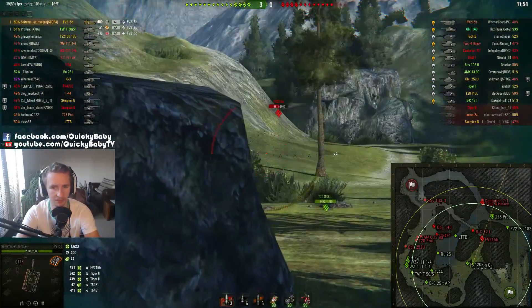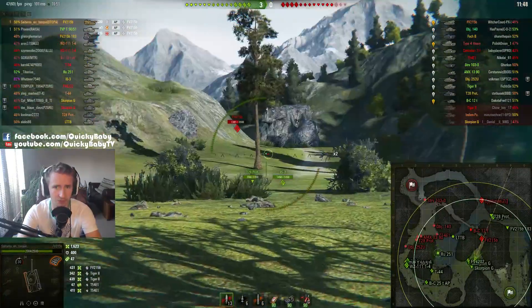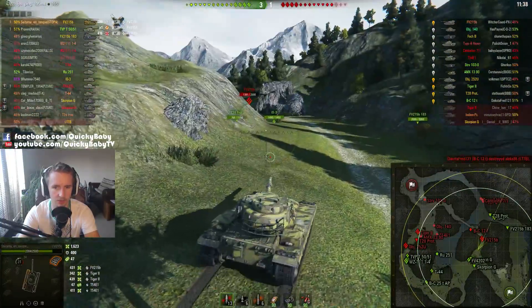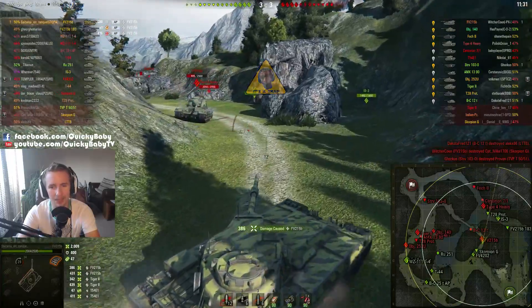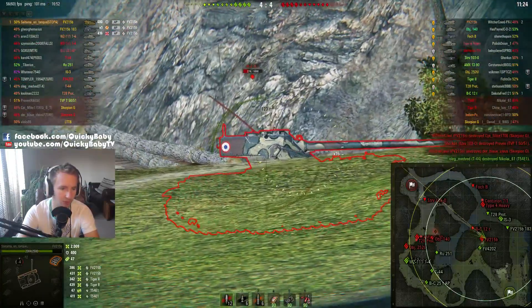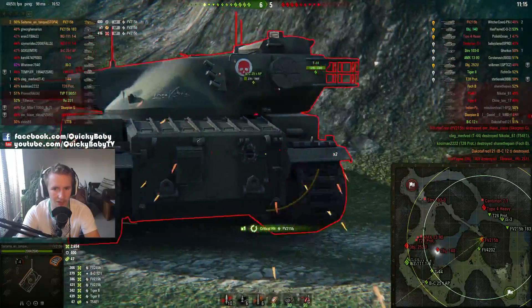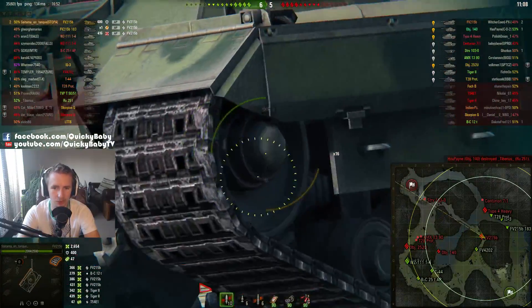If you're using a gun rammer on this, if you're using vents — and you can use vents instead of optics on this — that's because it has 410 meters base view range. The FV215B has just been this absolute keep-moving, keep-rolling-forwards, just-keep-shooting tank. Don't even stop to aim because look how small the reticle is even when you're moving forwards. It's a run-and-gun kind of tank, though that probably isn't one of the strongest aspects. It's limited to 34.3 km/h forwards and 12 km/h backwards — that is absolutely awful reverse speed.